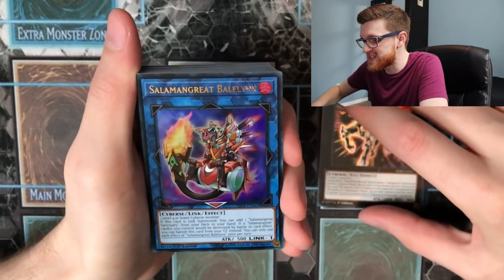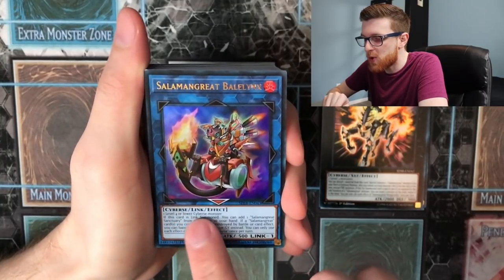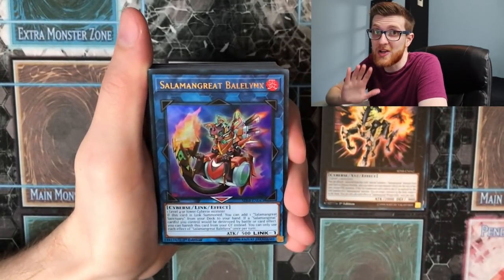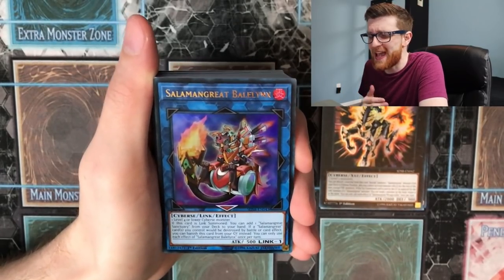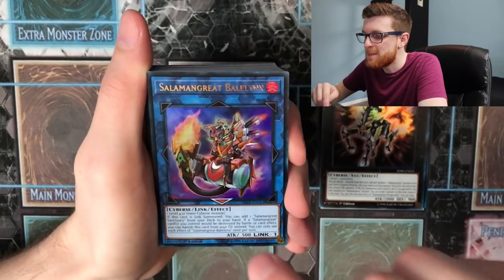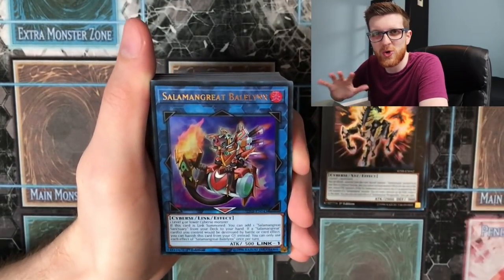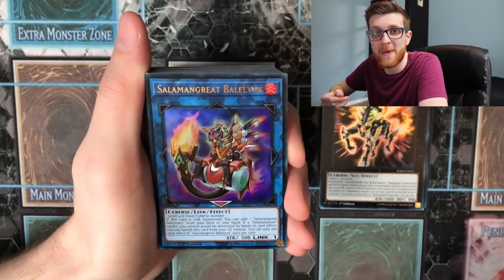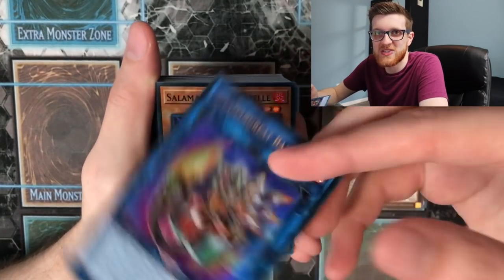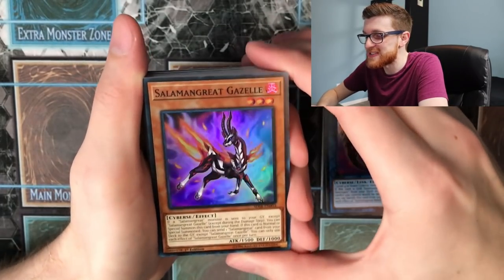Salamangreat Balelynx is just crazy — this is kind of what brings it all together. It only requires one Level 4 or lower Cyberse monster, and all the Salamangreats are Cyberse. Another key card for this strategy is Lady Debug, who isn't in this structure deck but is a Cyberse and basically a Stratos for this deck. With Balelynx, she can help set up your entire combo. It also has a Return of the Dragon Lords-style graveyard effect to protect your Salamangreat cards from destruction, and it adds the Sanctuary field spell to your hand when summoned.